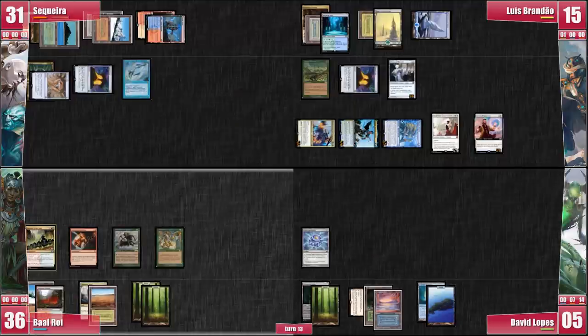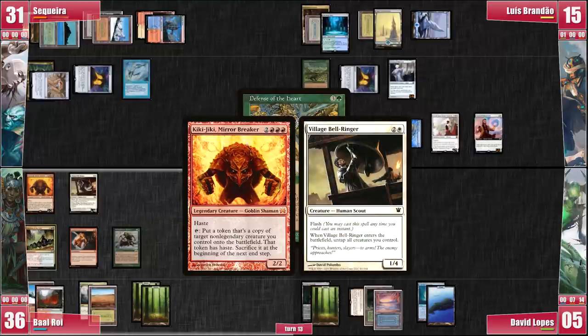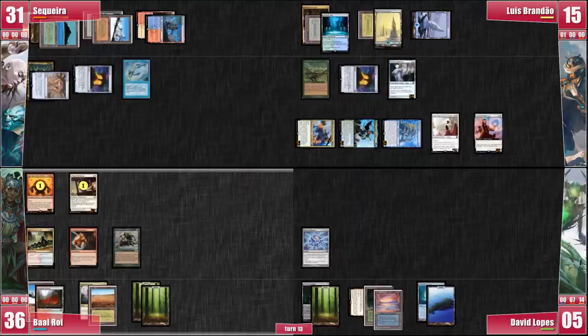On Baal's upkeep, he sacrifices Defense of the Heart and gets Kiki-Jiki and Village Bell-Ringer, each entering with a +1/+1 counter from Rhythm of the Wild — because Riot is not an ETB trigger, neither will die to Elesh Norn. Now Baal can make an infinite amount of 0/2 Bell-Ringers, then sacrifice them all to Goblin Bombardment for infinite damage. David does have an Aether Spellbomb but it is unfortunately not enough to stop this madness, as Baal still has enough mana to hard cast Kiki-Jiki again during his main phase.